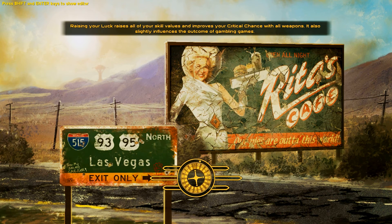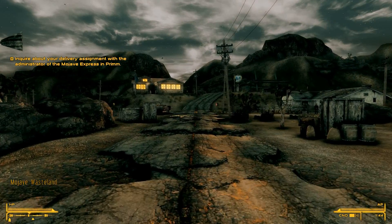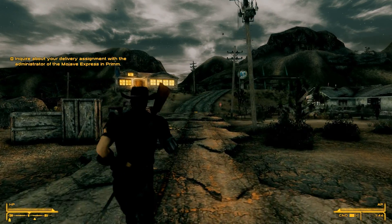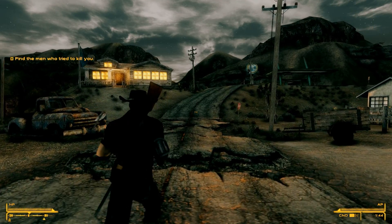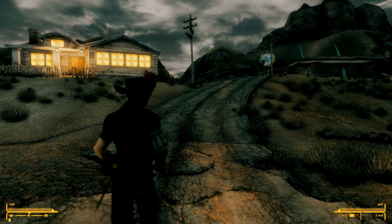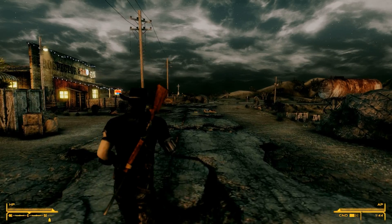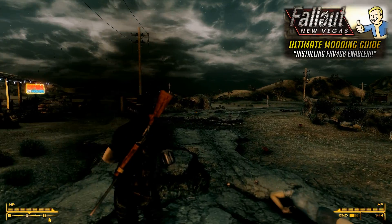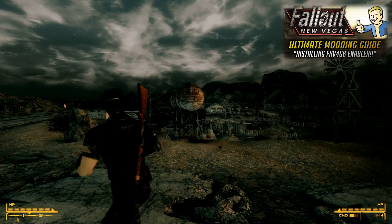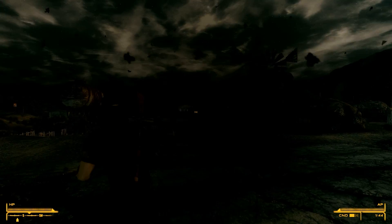Let's quickly load up the game and show you the stutters, then we'll hop right into the installation. There'll be an annotation on screen so you can skip to the installation if you already know the problem. Here we are in-game — if we walk forwards you can see a little bit of stuttering, but if we go into third person it's even worse. It's super noticeable for me, especially walking backwards. It's absolutely insane how bad the stutters are, and that is why we have Fallout New Vegas 4GB and also the New Vegas Stutter Remover.